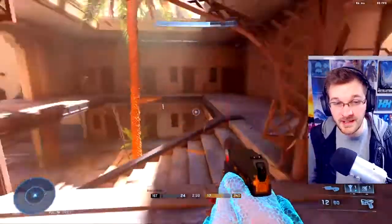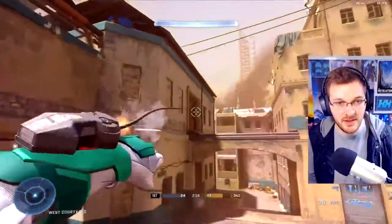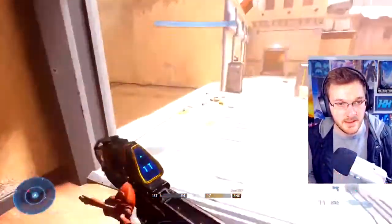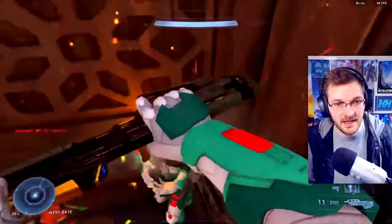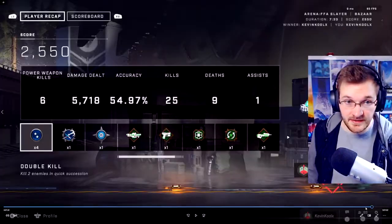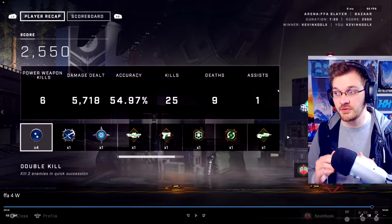I have one kill left, so I'm playing it safe — 24 to 17, a pretty good lead. A guy spawns back at that base I showed you earlier. I swoop over, get this final kill. He ducks down, I get the melee for the win. Looking at my final stats: 25 kills, 9 deaths, 1 assist — absolutely crucial numbers.